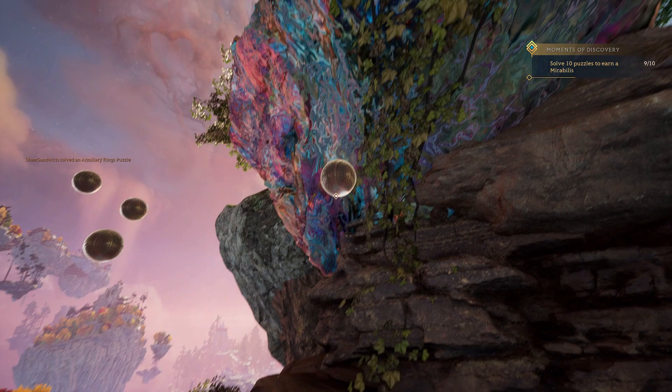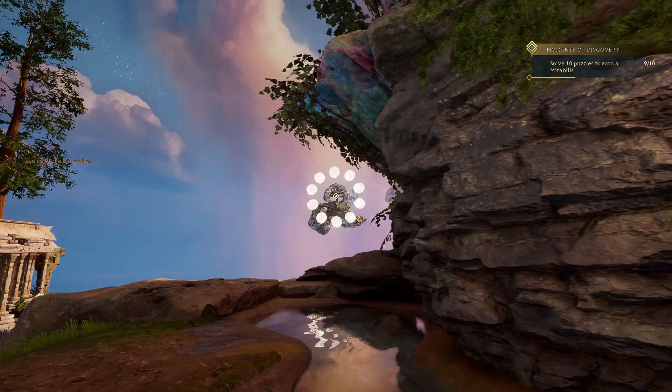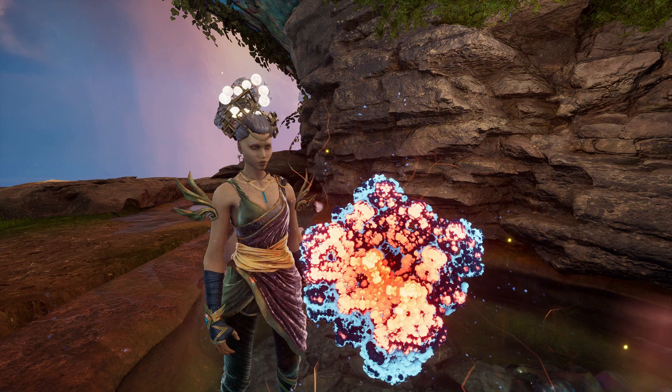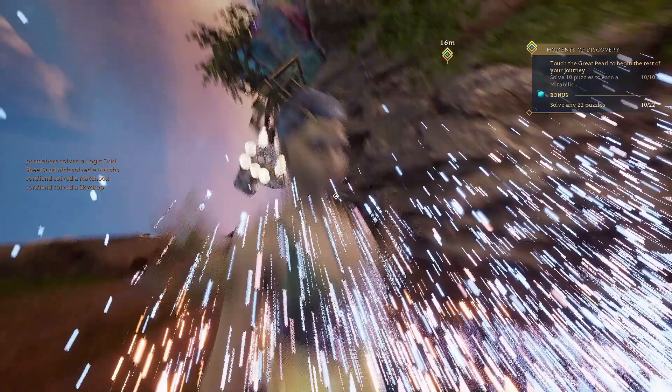I can't figure this one out. I can't figure this one out. Oh yeah. Well done. You gathered a Mirabilis. That's a cool looking shape - a little fractal cube.